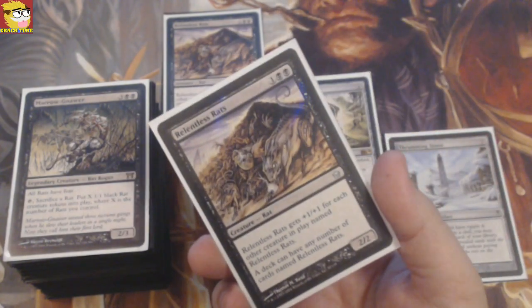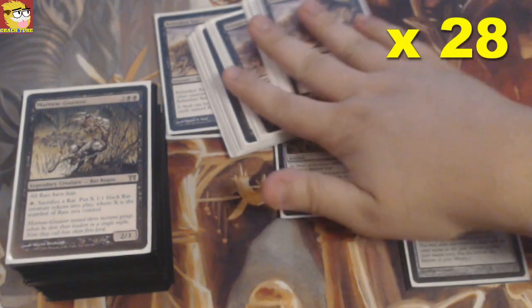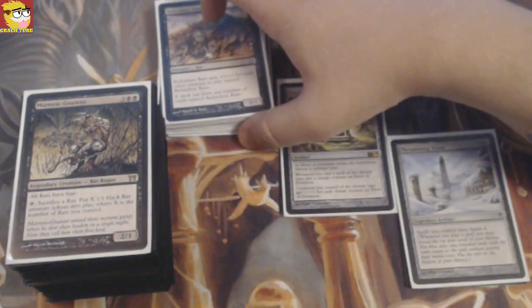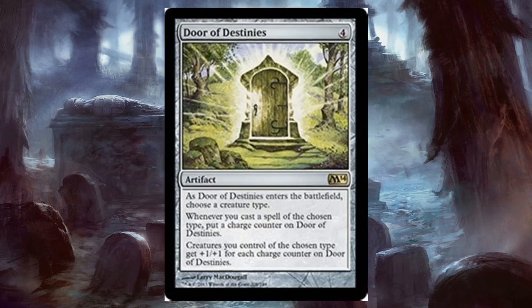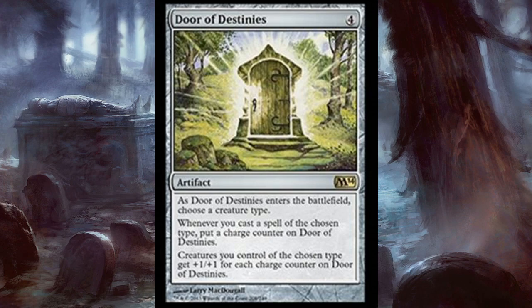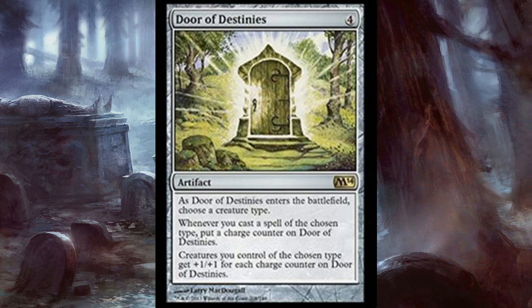Of course you are not going to play only Relentless Rats, swamps, and your commander. We are going to play around 28 Relentless Rats — not more because it's gonna be useless. You don't need as many to win. But we are going to play cards that help us get even stronger, like Door of Destiny. This artifact for four mana — as Door of Destiny enters the battlefield, choose a creature type. Whenever you cast a spell of the chosen type, put a charge counter on Door of Destiny. Creatures you control of the chosen type get +1/+1 for each charge counter on Door of Destiny.